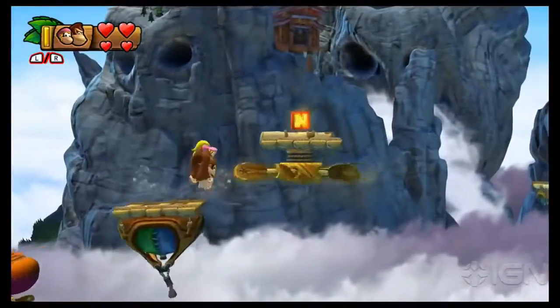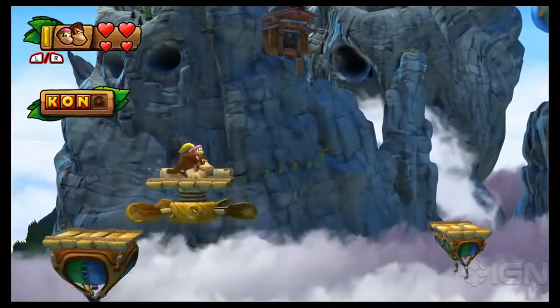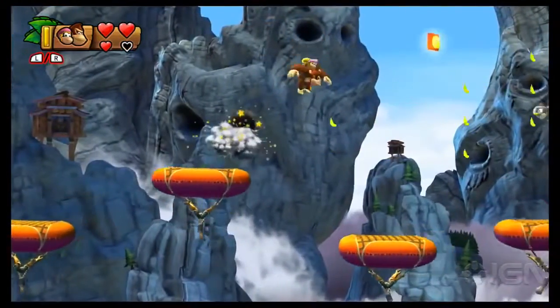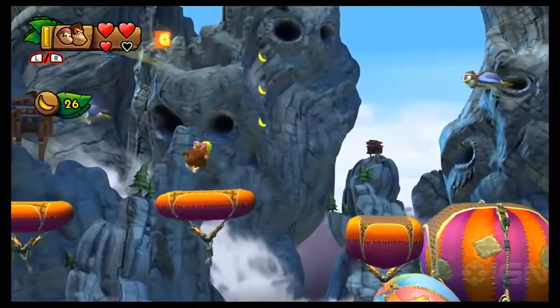Just past that last puzzle piece is the letter N — kinda hard to miss. And the final Kong letter is among all these bouncing balloons, penguins, and floaty bananas.